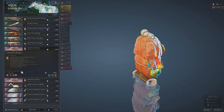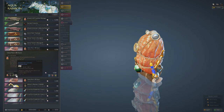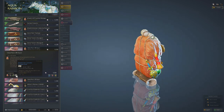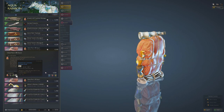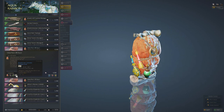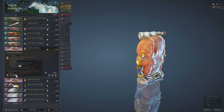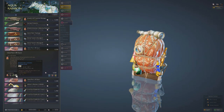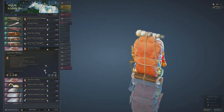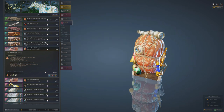Each scroll lasts one hour, so you get 10 hours of increased drop rate per 90-Day Value Pack. What people do is save them for boss spawns or long grind sessions at highly profitable spots like Pirate Island or Sausans. Ideally, use them where you can get rare loot - like Red Coral Earrings at Pirates - since these scrolls will significantly increase that drop rate.